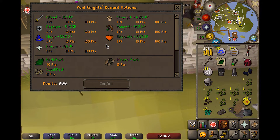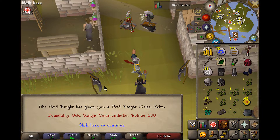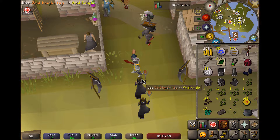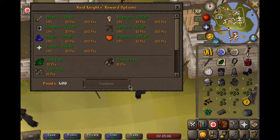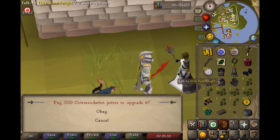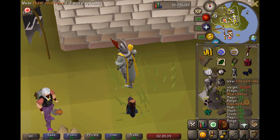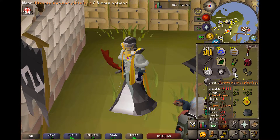We exchange on this guy and we want to get a Void Melee Helm - beautiful. We also want to get the Void Magic Helm - beautiful. Now we need to get the Elite Void. We gotta talk to this guy - yes, I would like to. That is full Elite Void unlocked. Never have to come back here. This is some sick fashion scape, honestly.